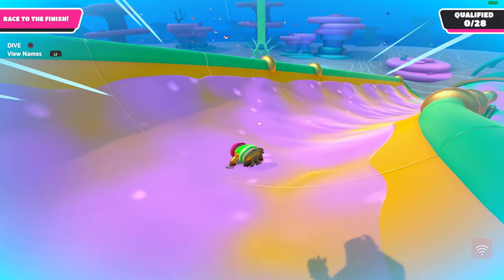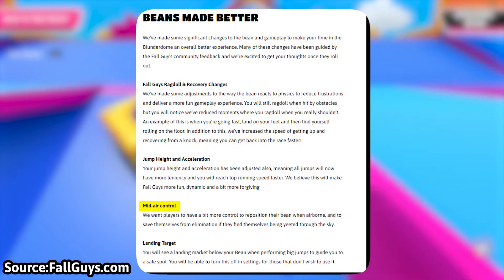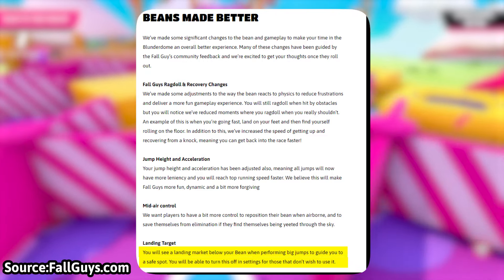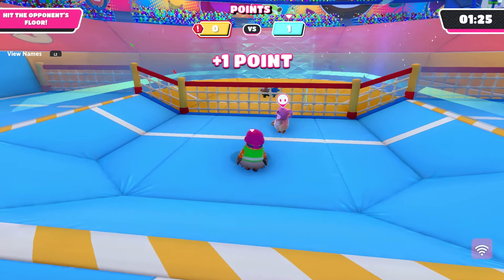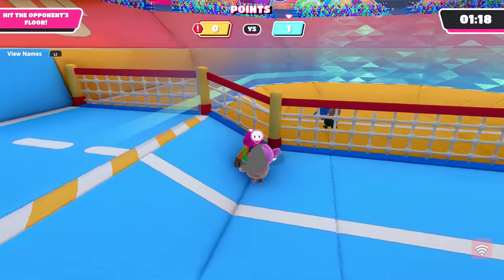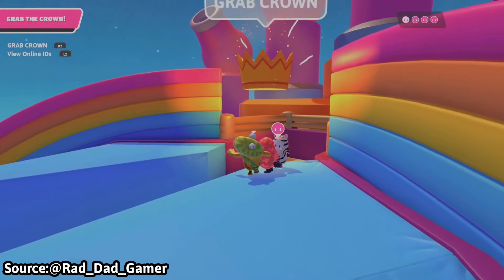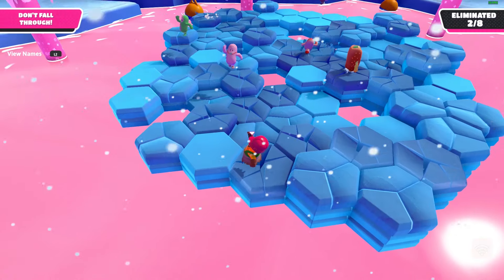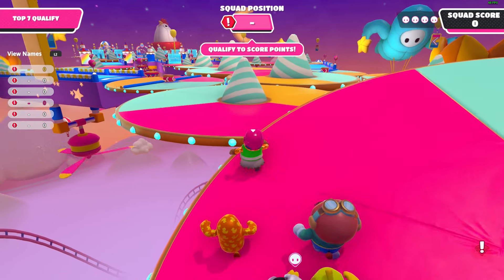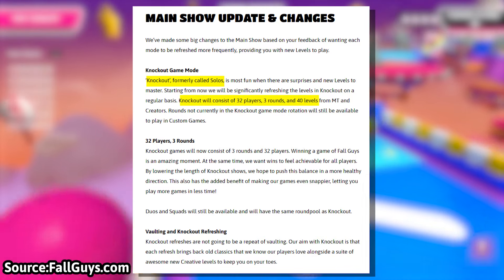In the blog post, they mentioned changes to the Fall Guys character itself, such as ragdolling less often than you should. I hope this applies to when you try to slide-dive while having speed and just ragdoll out of nowhere — I hate when this happens especially in Track Attack. They also mention being able to get up faster after being knocked down. Mid-air control is interesting — we'll have to see how much control we have when the update comes out. The landing target feature projects a circle below you while you're in the air so you can see where you'll land, like the circle in Volleyfall. Thankfully it's a feature you can turn off.